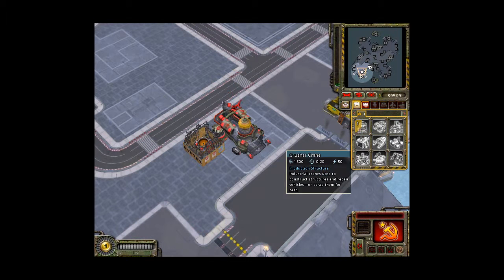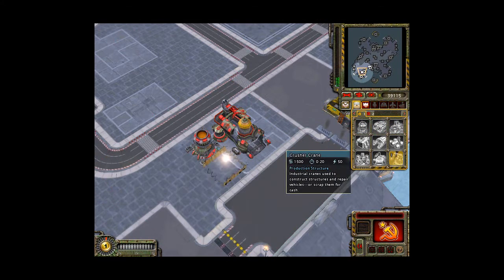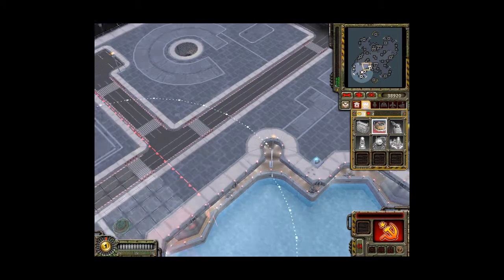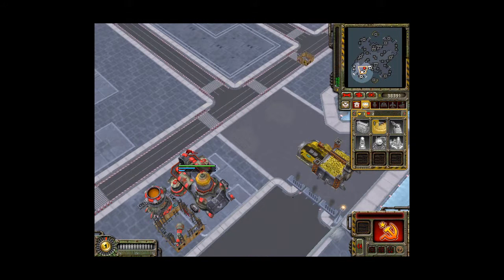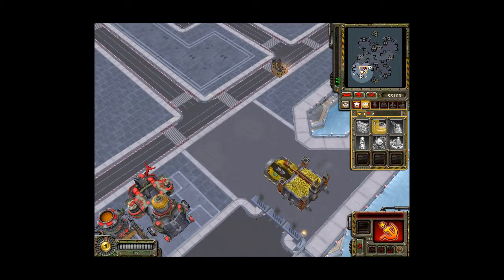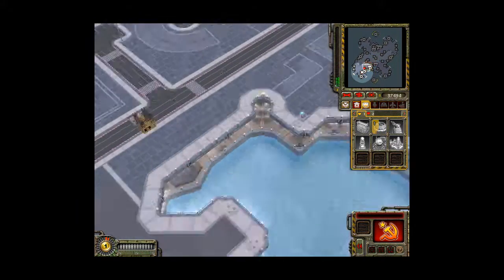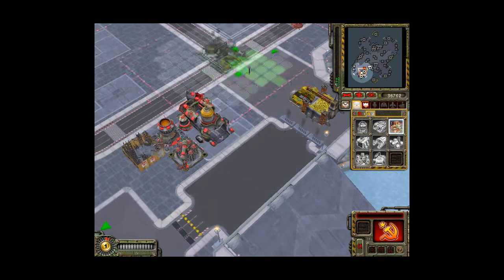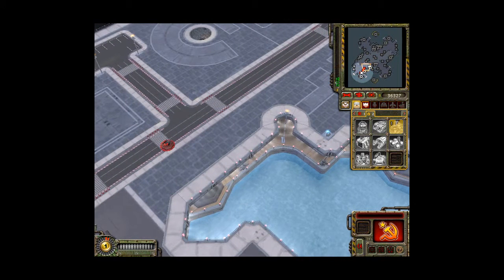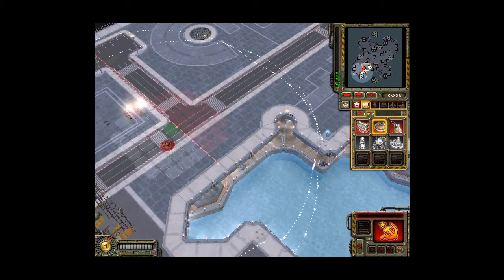So as we start off, we are going to be building a reactor, then a crusher crane, and actually starting up our defense, since I am playing on normal. I have a feeling I may need to start another reactor as soon as that's done, and we'll start building our refineries — we'll have three in between.